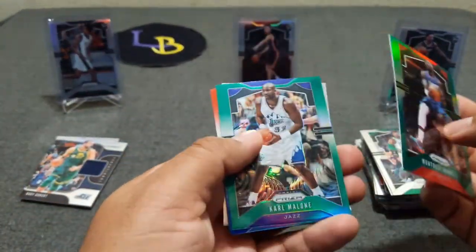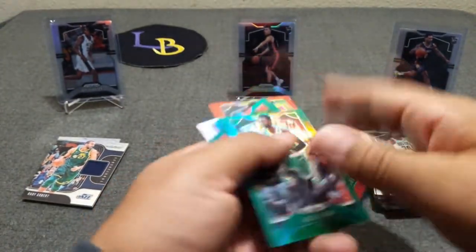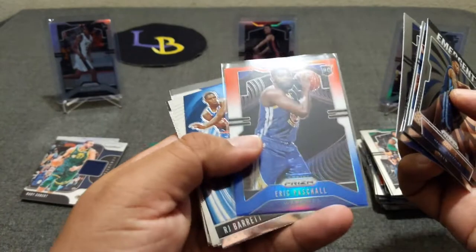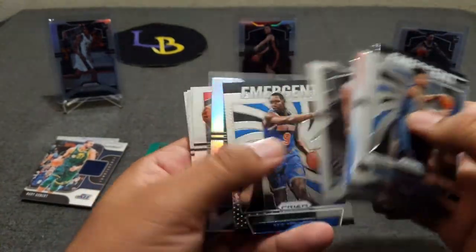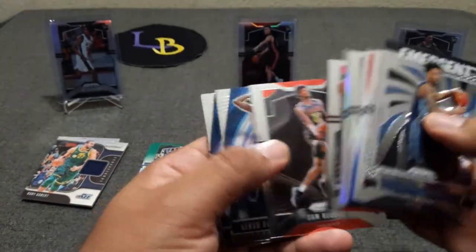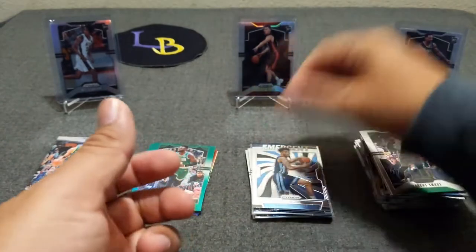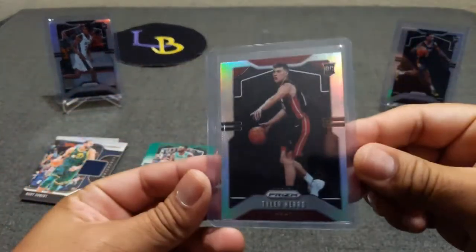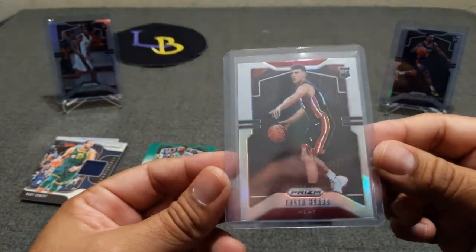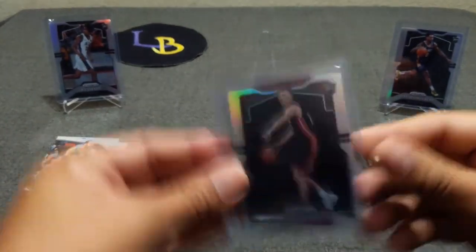Here's what we got: green Montrezl Harrell, Malone — pretty cool. Diallo red, white, and blue. Jalen Brown looks very cool. Rudy Gay silver. For the rookies: Paschall base, red, white, and blue Paschall, RJ Barrett base, silver Nickeil Alexander-Walker, Fondue, Cam Reddish base, Doumbouya, Thybulle, PJ base, Bruno Fernando. But of course the banger of the break — Tyler Hero silver. Centering looks okay. Yeah, very nice Tyler Hero silver.